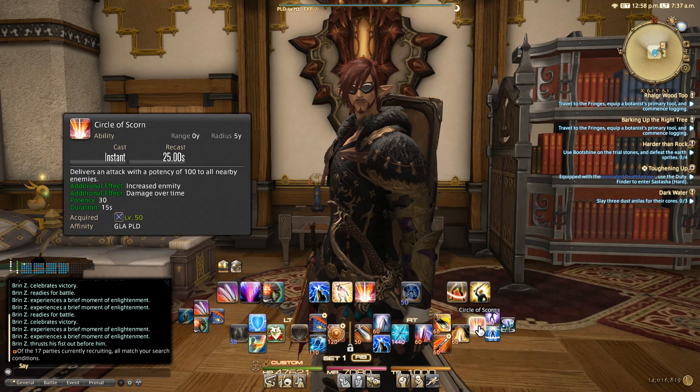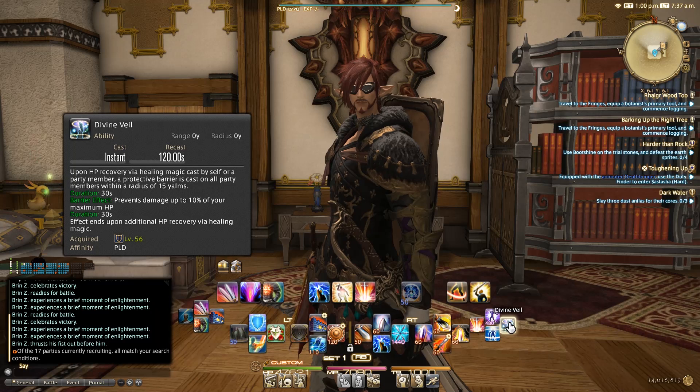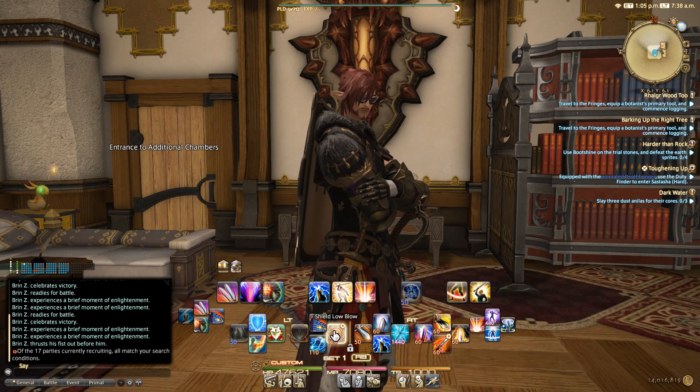Over here I've got my AoE Builders — Flash and Circle of Scorn — Sentinel whenever I need that additional 40%, and Divine Veil. Every job is going to be different, every job plays differently, but as much as I can I try to keep everything similar. Stun is always in this position for any job that I play.